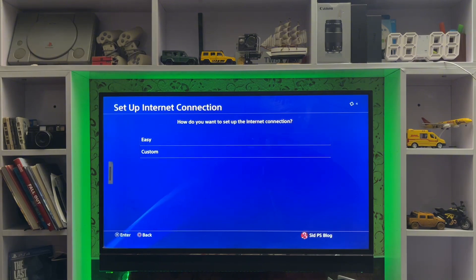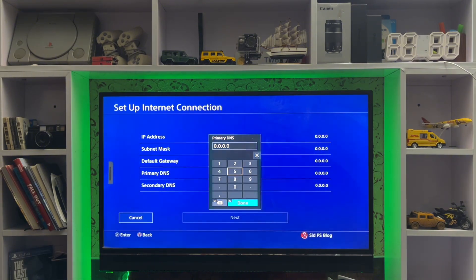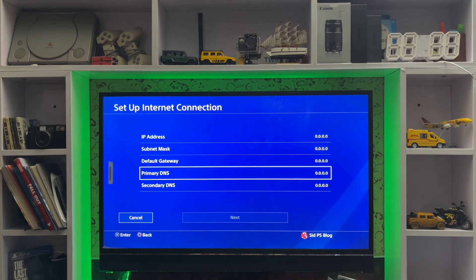If one of the options shows red, just wait and it will fix itself automatically. You can also change the DNS settings — search for which DNS is working best in your country or region, put it in, and try connecting again.